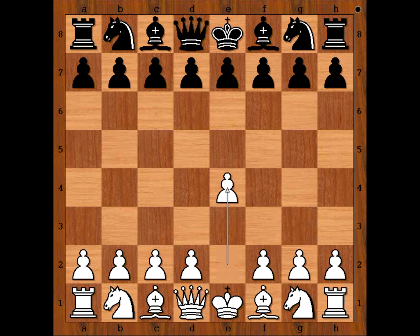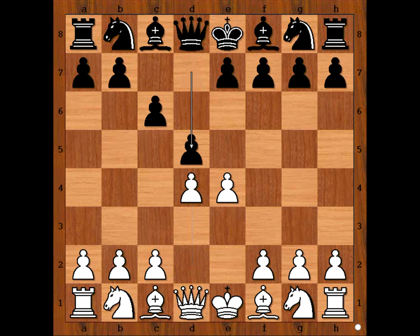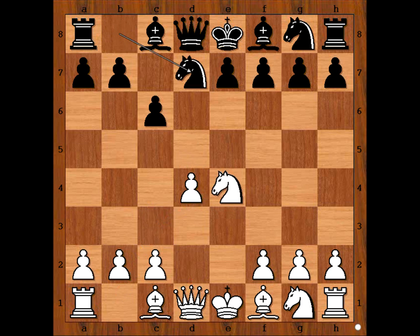White started with e4, c6, d4 and d5 — the Caro-Kann defense. Knight to c3, d takes on e4, knight takes on e4, and black played knight to d7.